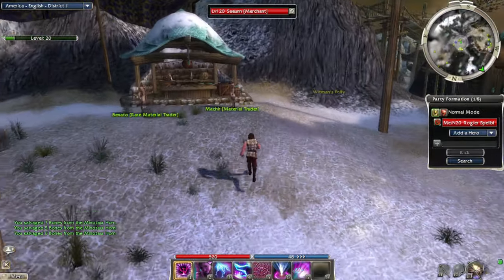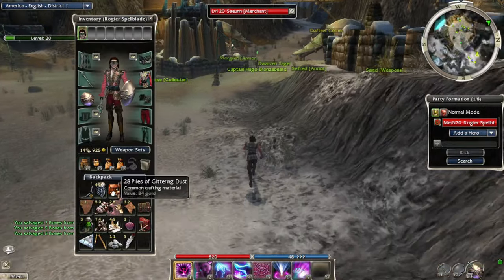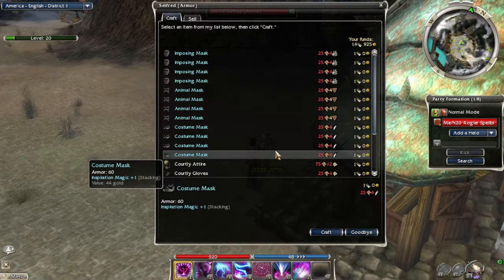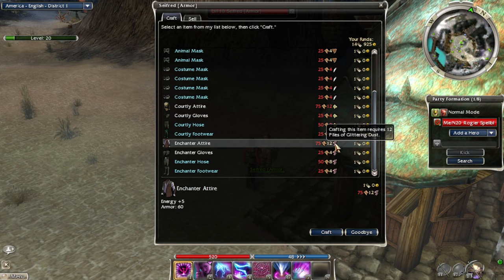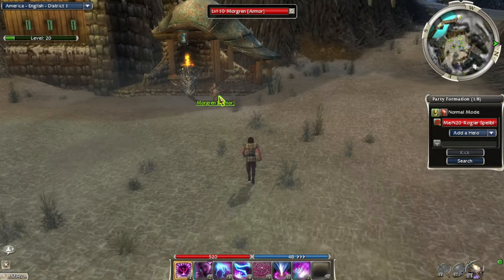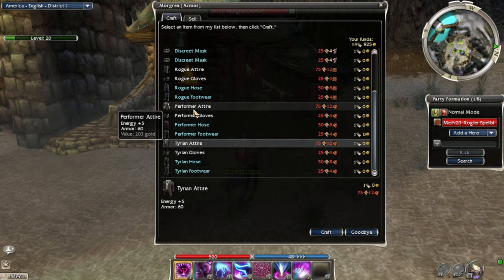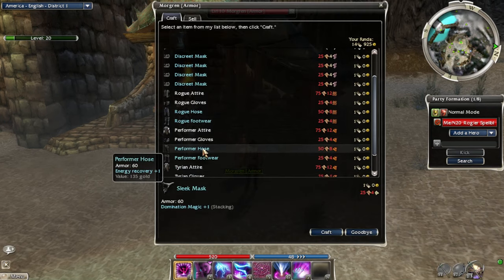Actually, let's first check what we need to craft. We got 28 glittering dust - how much do we need? This guy Morgren... Actually the enchanter armor - no, it doesn't look good. Courtly attire looks the best, but I don't want to spend all that money on linen. We're getting cheapo armor - we're getting performer attire. Oh, we could also get Tyrian armor. This is a tough choice. Yeah, change of plans - we're getting Tyrian attire.